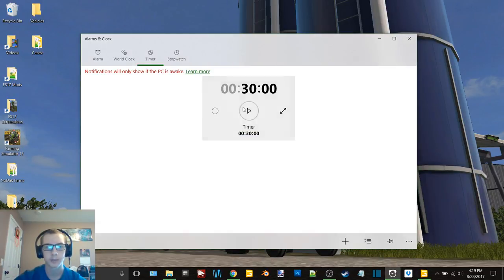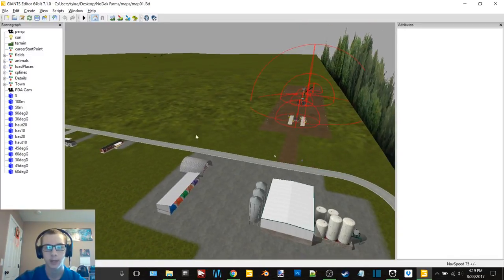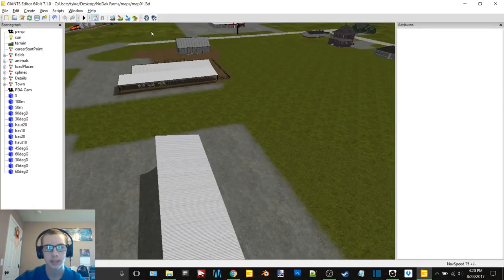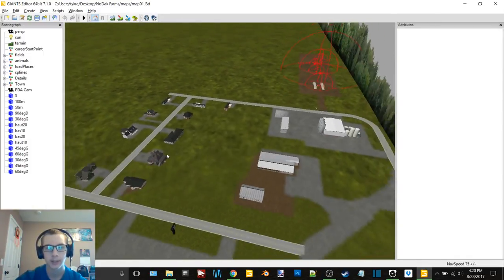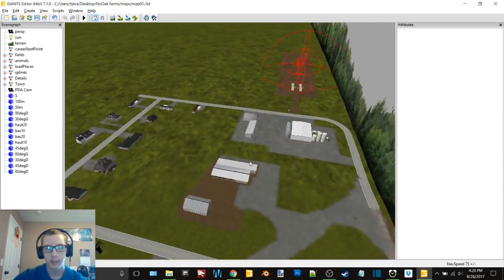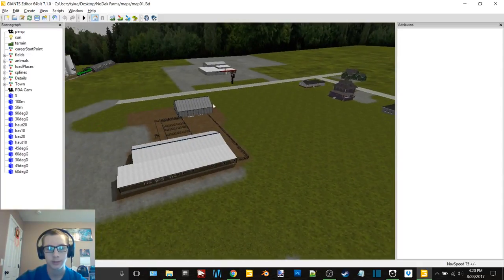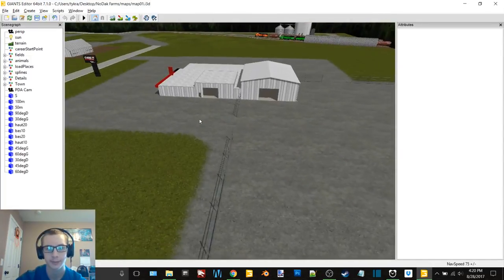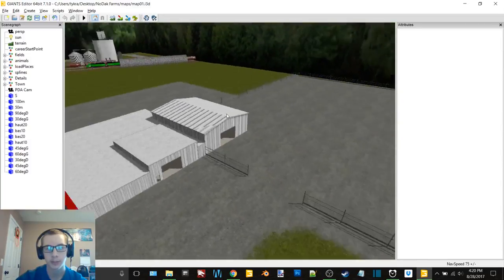Hey, what's up guys, Craft Farms here and welcome back to another video. Today we are back on my work-in-progress map. Today I'm gonna try and get a gas station added, as well as a bunch of vehicles added here in the dealership. We're gonna try and get a bunch of that stuff done.